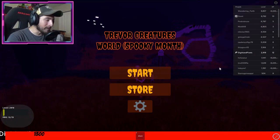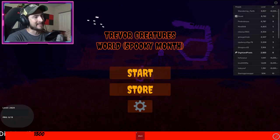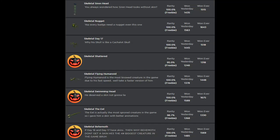Hello everybody and welcome back to another episode today on Roblox. My name is Digi and today I'm going to be showing you guys how to get all eight of the skeletal badges in the game called Trevor Creatures World.